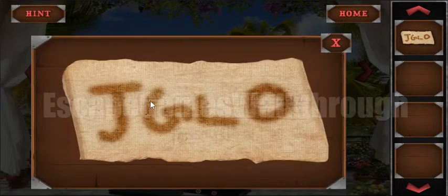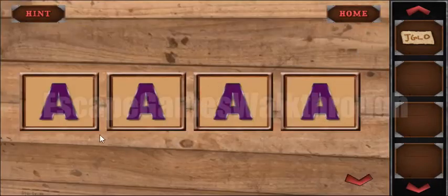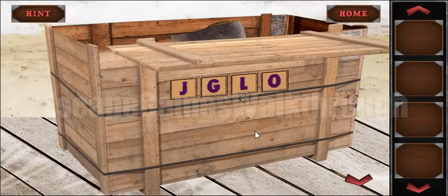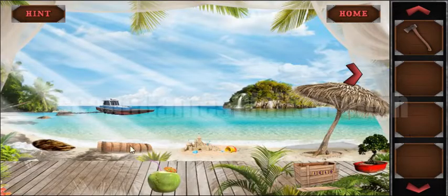Here's the sequence one, two, three, four, and here's the paper with the hint: G, J, G, L, O. Let's open this box now — J, G, L, O — and here's the next item inside it, and here's the log also on the screen.